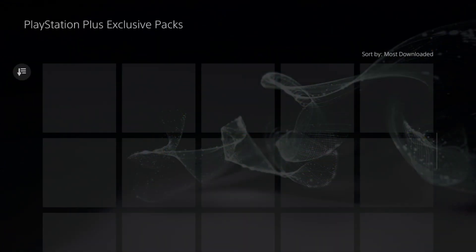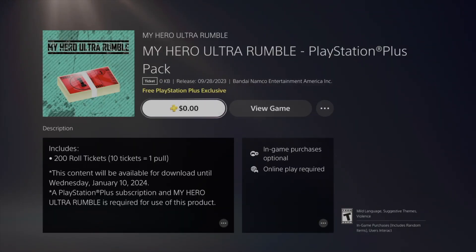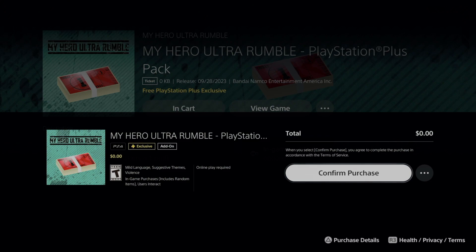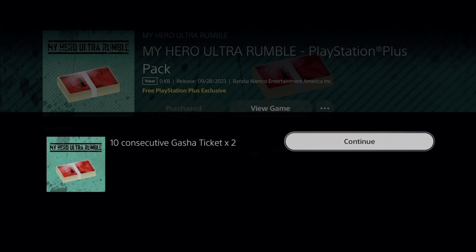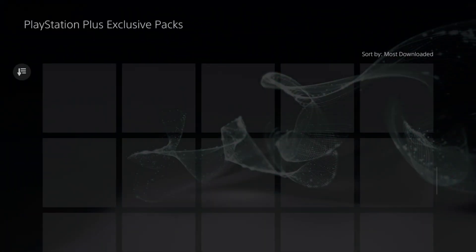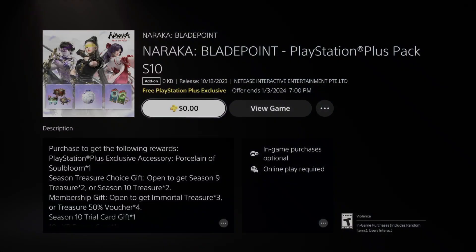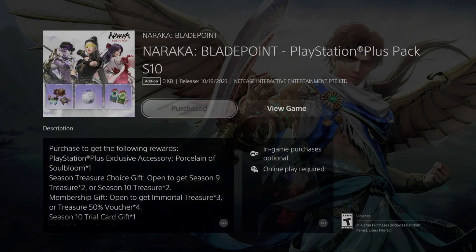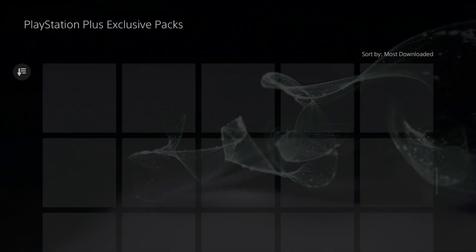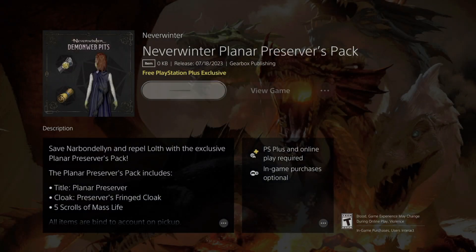If you're watching this video and you don't see a particular add-on, some of them don't stay here long — they expire at a certain point. For example, a lot of Fortnite skins that came out here for free have an expiry date. If you don't get them by a certain date, you're not going to be able to get them later on — there will just be other stuff available. Hopefully you're watching this video on time so you can get these things for free.